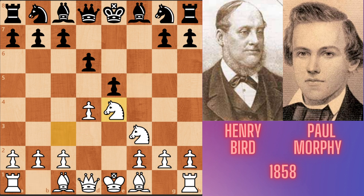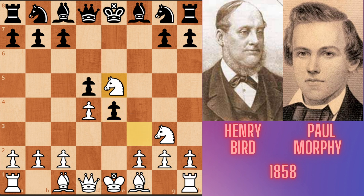FxE4, NxE4, and D5. Morphy is attacking Bird's central knight. The knight jumps to G3 and then E4. Morphy's central pawns are advancing towards Bird's knight, and the knight jumps to E5 — a central square, defended by a pawn and a strong square captured by Bird's knight.